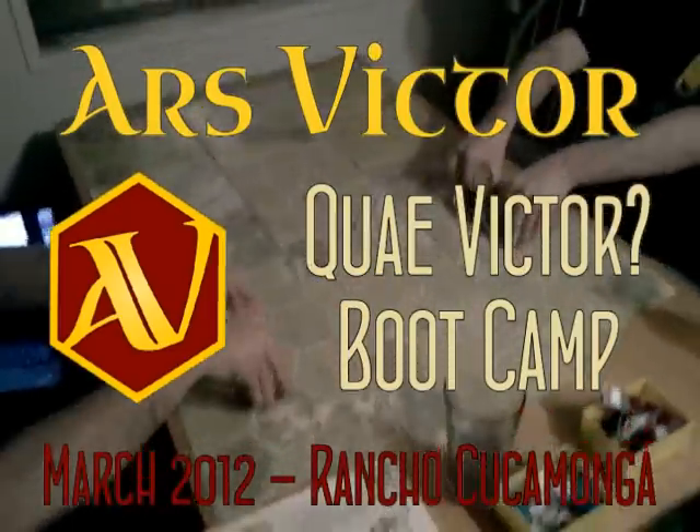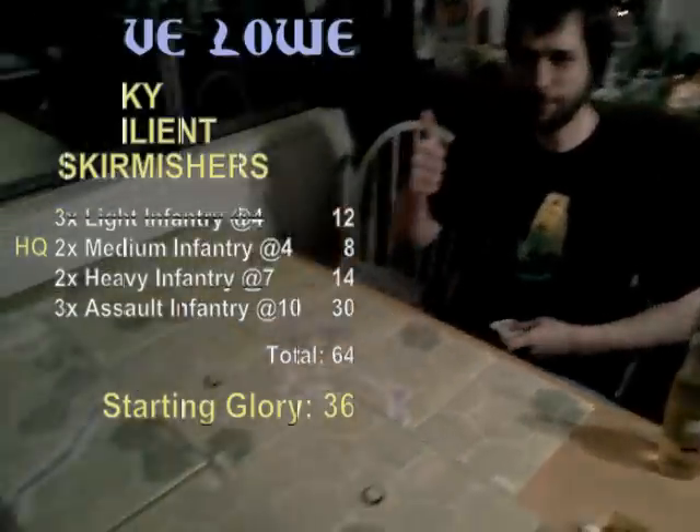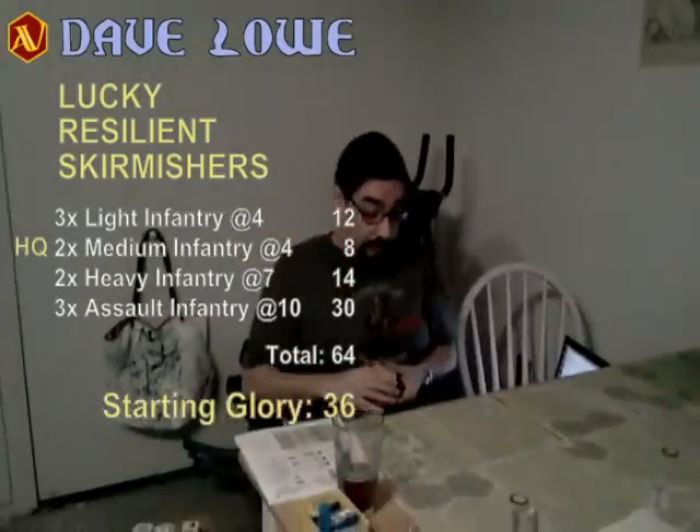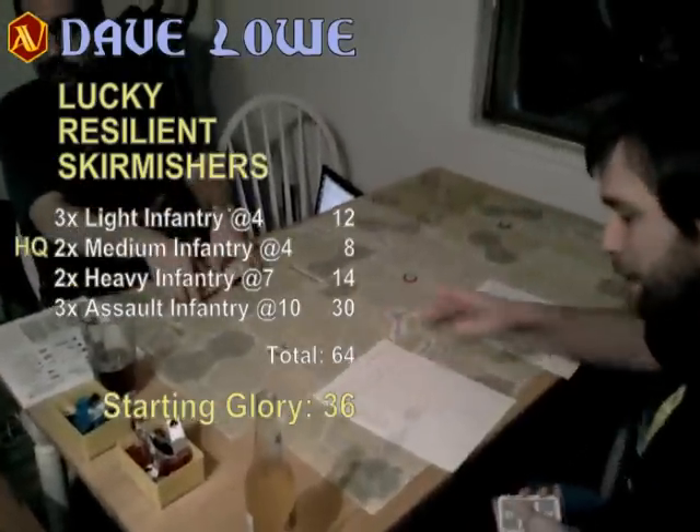We have the match over here. We finished the scouting phase. Mike's playing red, attacking, and Dave is playing blue, defending. Bringing into the table: three assault infantry, two heavy infantry, two medium infantry, and three light infantry.